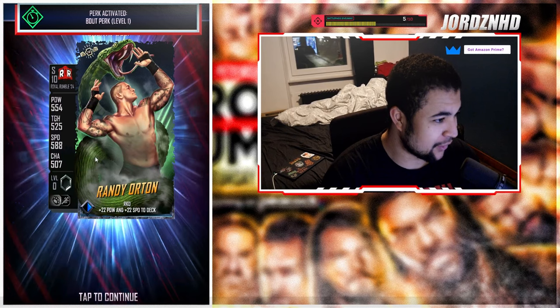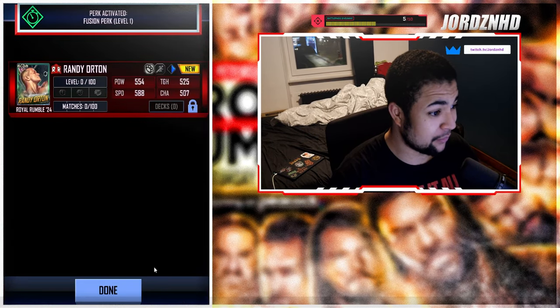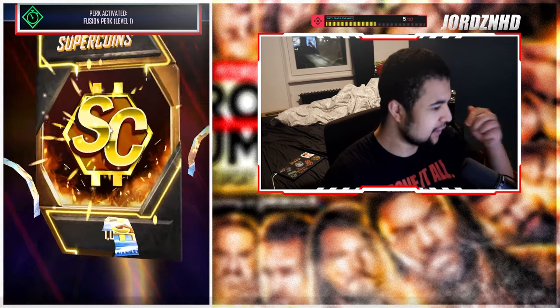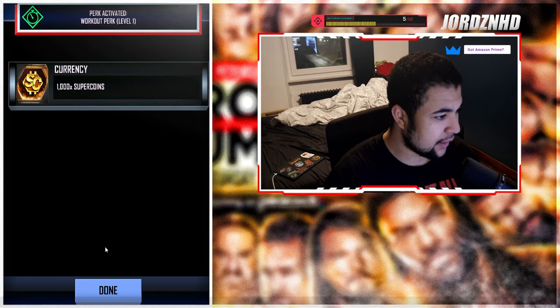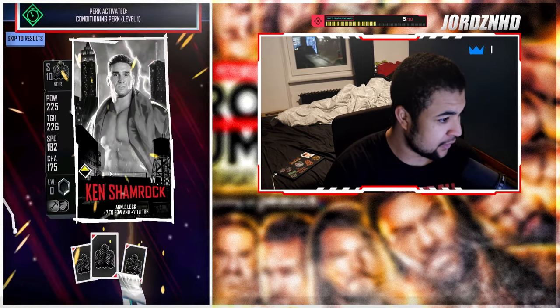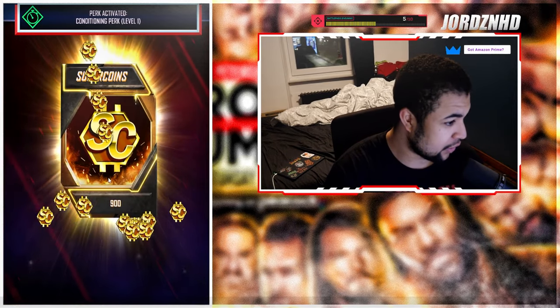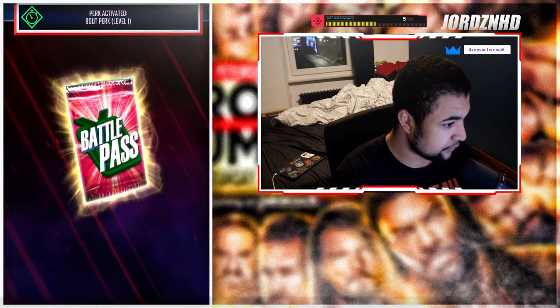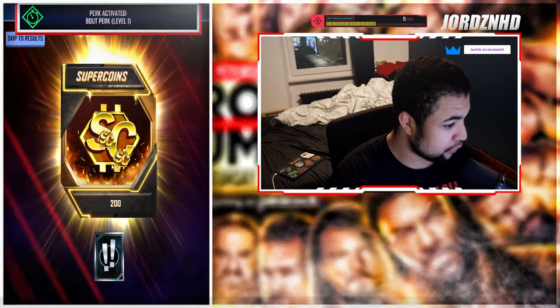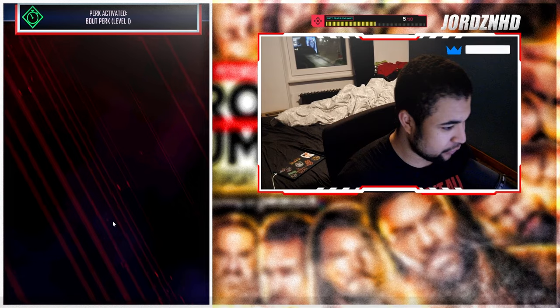First one is going to be the first RKO card. I can't wait to have a look at the animation and everything on this card - it's going to be awesome. My one comes with Overrun, which is key - you guys know I love my Overrun. Then we get 1000 super coins, two RDP picks, a silver pack with four Noirs, another 900 super coins, 200 super coins, and the Randy Orton attitude, which I probably wouldn't use but looks good.